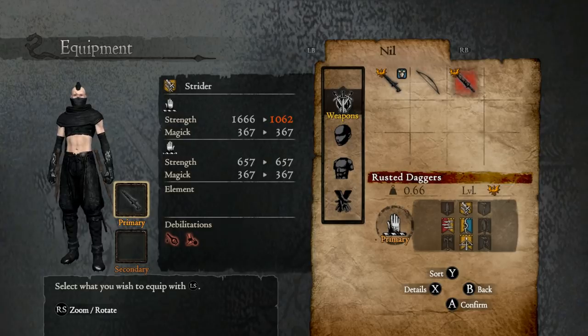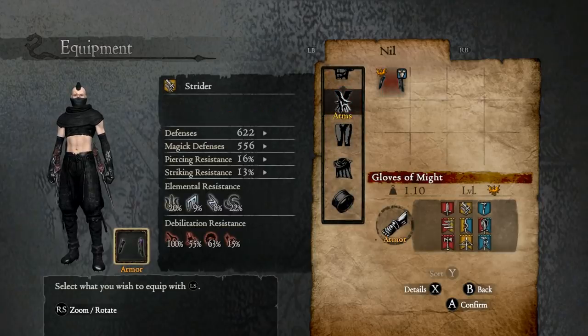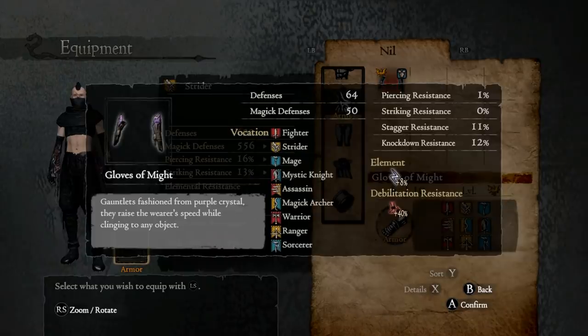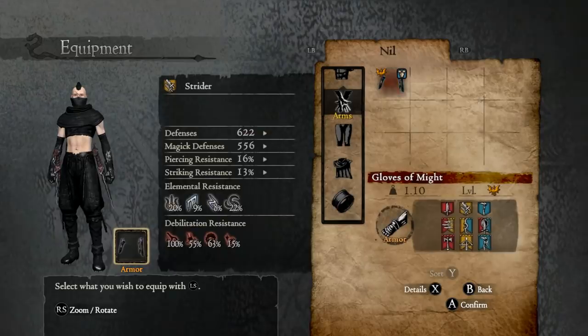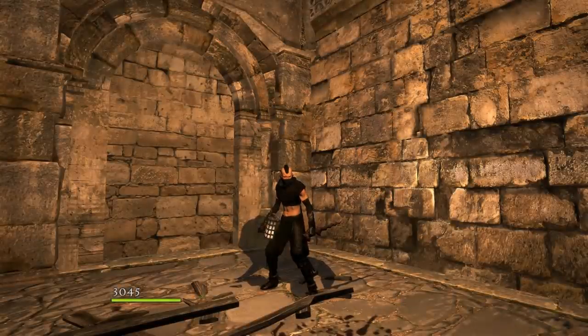Rust for Torpor will help with climbing tremendously. Gloves of Might aren't necessary for Strider, but they certainly do help. For a Climber Pawn, inclinations would be Challenger, Scather, and then maybe Mitigator or Pioneer.